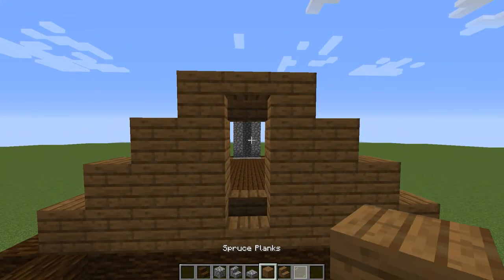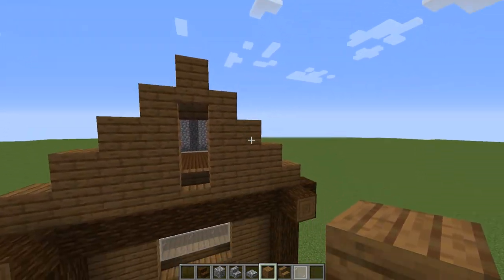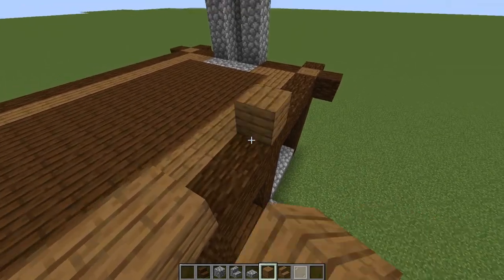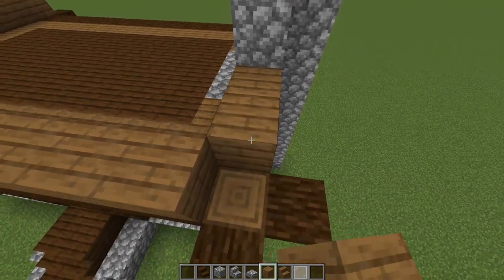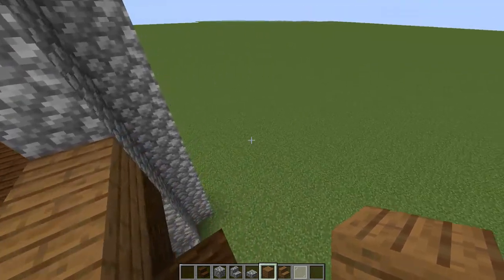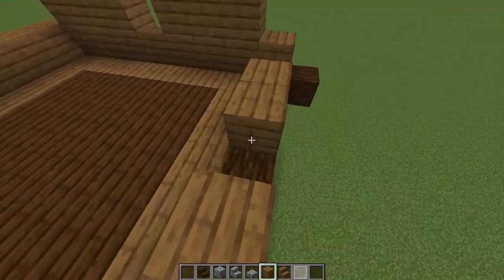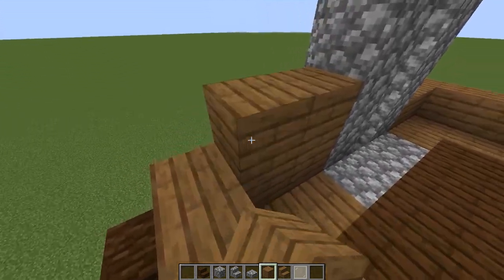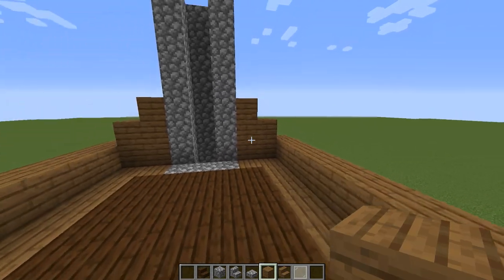Switch back to spruce planks and add a final one on the top of this so we have a nice pyramid shape. Coming around to the front, go straight across the build, and then right here on top of this log so we have a corner. Come around to the back and do the exact same shape. Now let's go over here and finish the same pyramid shape going up.